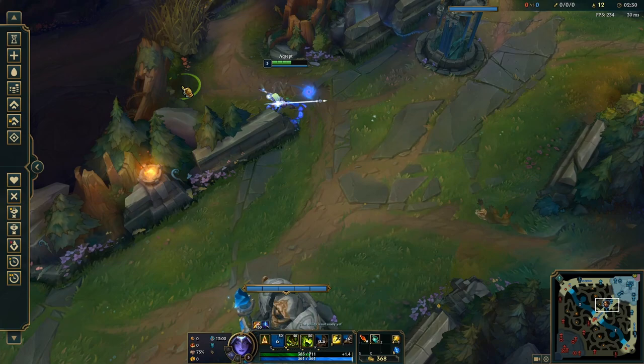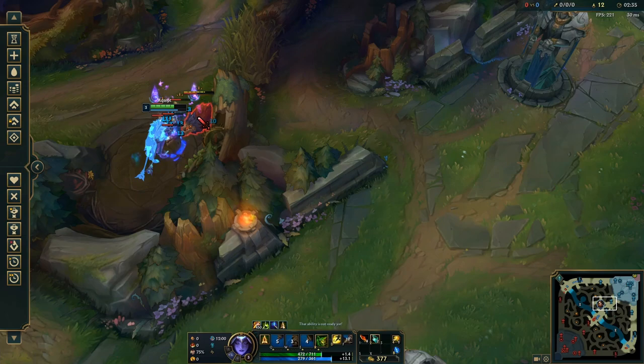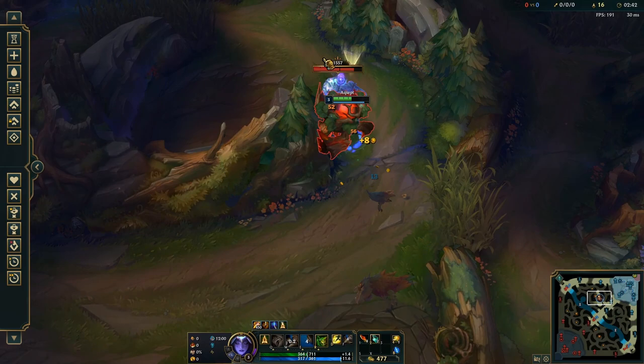For the raptor camp, the most important thing is that we first hit our Q on the big raptor. Then it's really important that we hit our initial melee W on all the small raptors as well, because if we miss one, one of them is going to survive. Use your E so that it hits everyone, and use your W so that it hits everyone as well. This way we pretty much one-shot the camp. By this time we get another spear, and we want to use that towards the red buff. This makes the transition from raptors to red buff really smooth, and we don't actually need the damage on the raptors anymore.